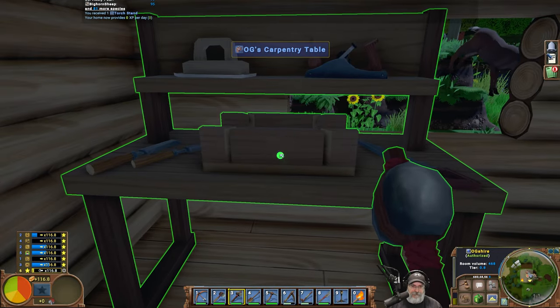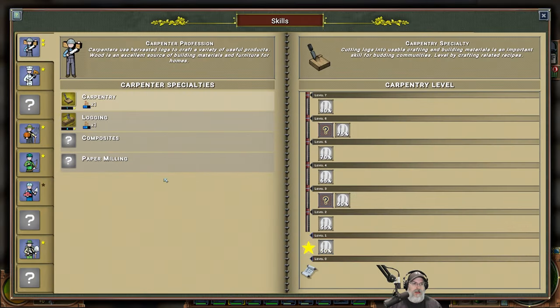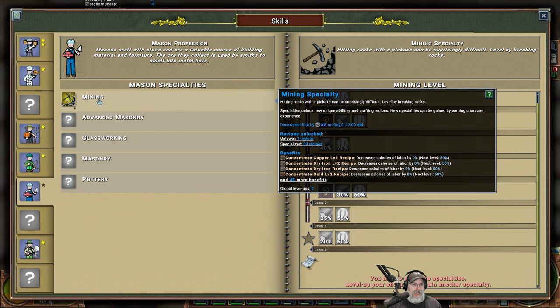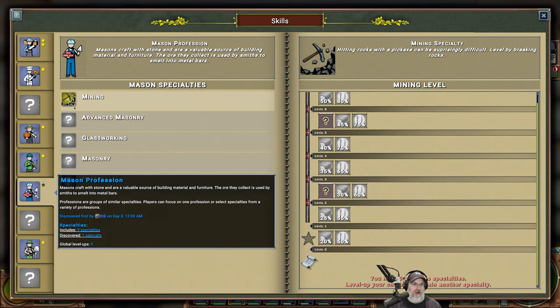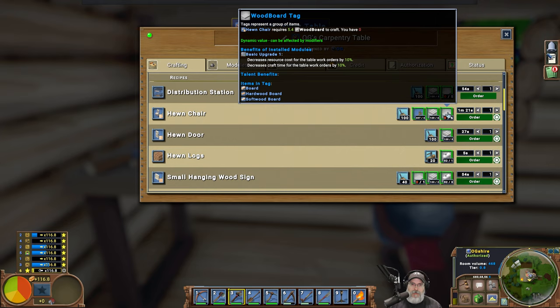Let's take a look at our carpentry bench and see what our options are. We now have our first star in carpentry, so we can make a few things that only require carpentry level one, and in doing that we will continue to level carpentry up. I also want to get going on mining and masonry and the whole nine yards, but we're going to focus on carpentry for the moment. We can make ourselves a hewn chair but to make a hewn chair we need boards.